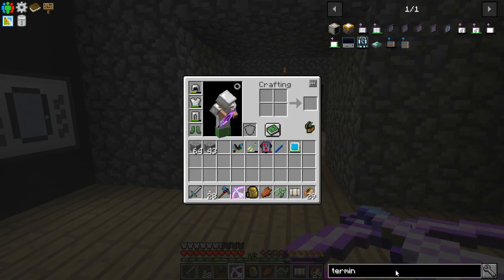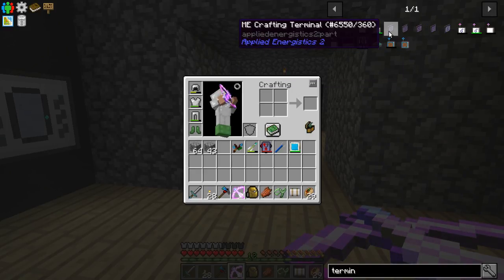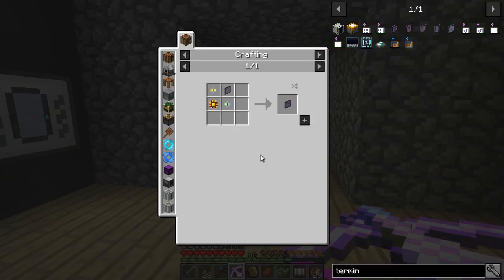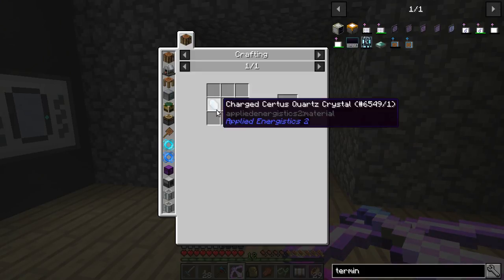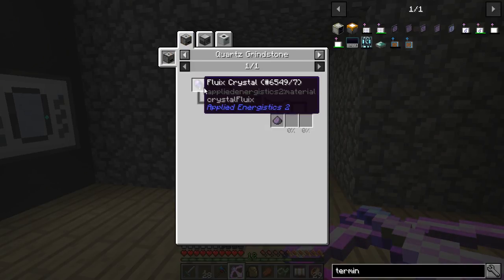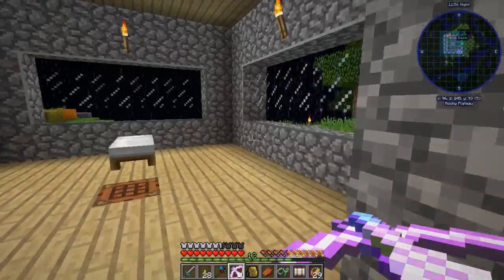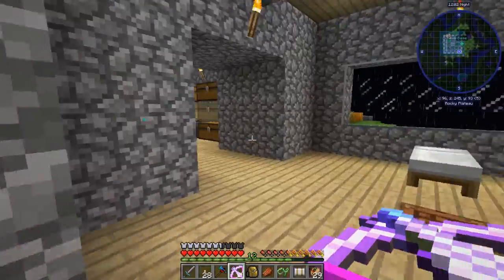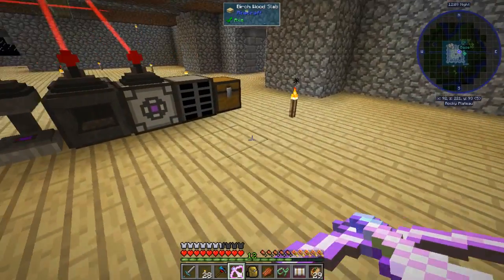The things we need to make today: one of them is a terminal so we can interact with our ME system. To make that you've got to have logic processors and formation cores - formation cores require more Certus Quartz. We also need Fluix Dust, which is Fluix Crystals ground up in a pulverizer or grindstone. We need to make a bunch of Fluix Crystals, and that's why I'm grinding Certus Quartz so we can make Certus glass. We also want to get some charged Certus Quartz to make the Fluix Crystals.